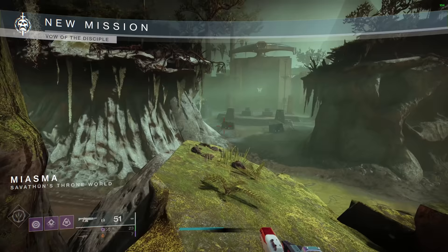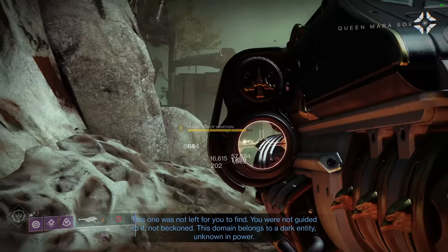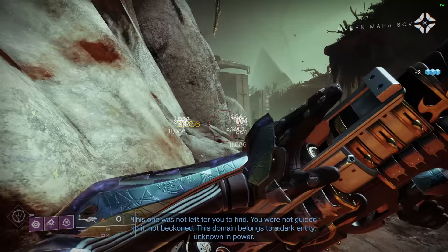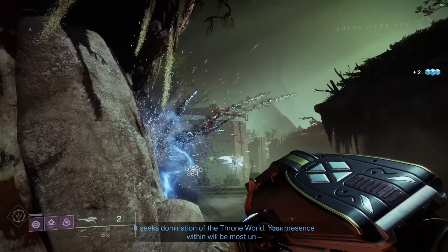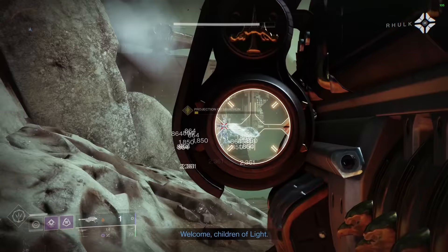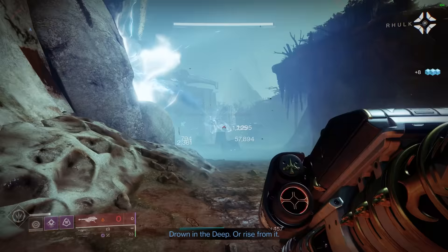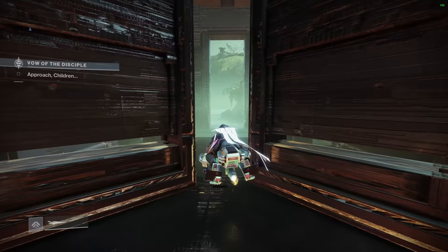You're going to want to push forward a little bit. The only enemy we have to take out is the Projection of Savathun. Gjallarhorn makes an excellent weapon for this, and if you feel like you'll run out of rocket ammo you can always bring a sniper along as well. Once that projection is down we can move on to the next area — that is the only enemy we'll have to take out this entire time.